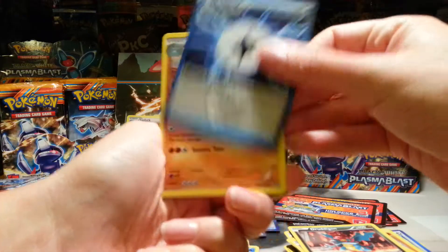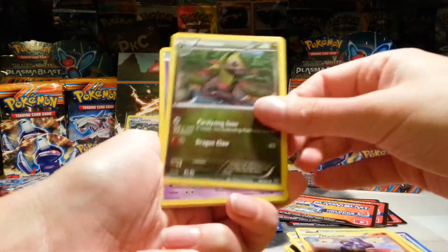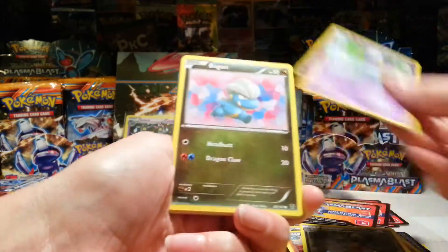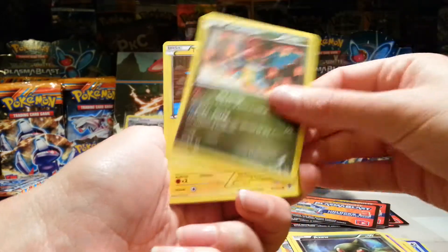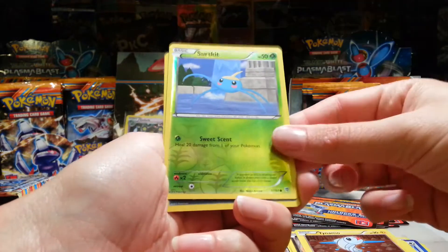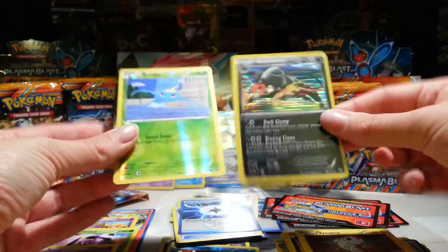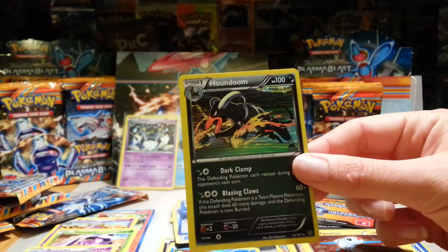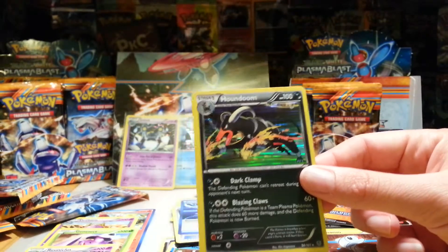Alright, we've got a Plasma Energy, Machoke, Fracture — don't see a lot of fractures, I noticed that when I was sorting through my last booster box — Bagon, Axew, Druddigon, Tynamu, a Surskit Reverse, and nice! A Houndoom Holo. Very nice. I really like this holo — very, very cool looking card.